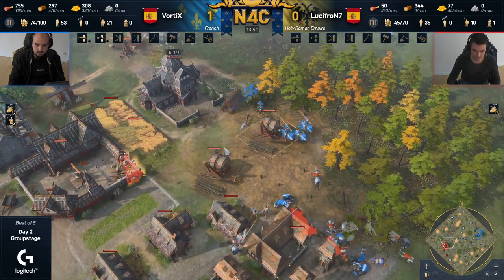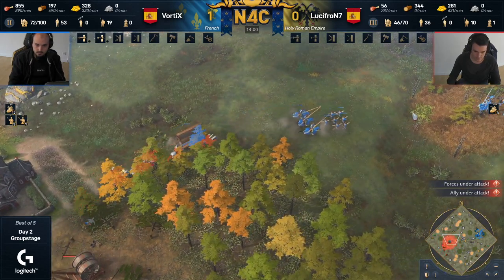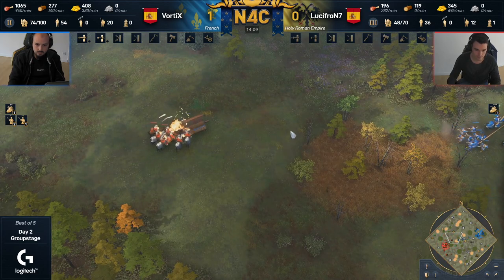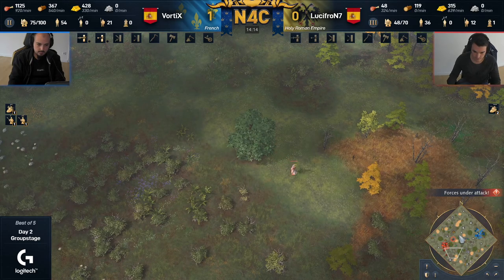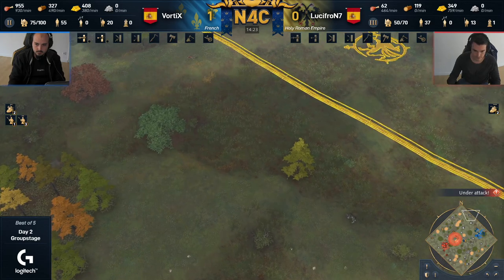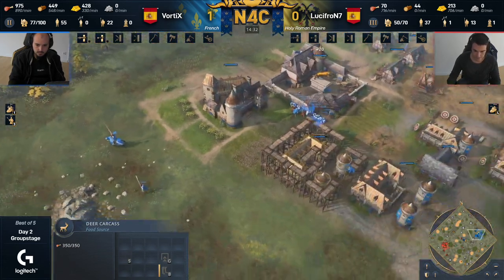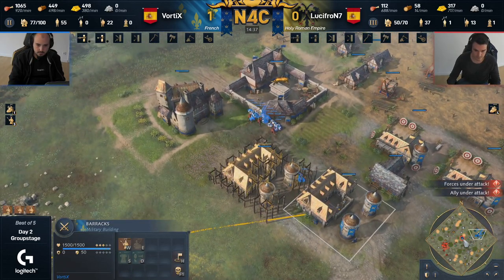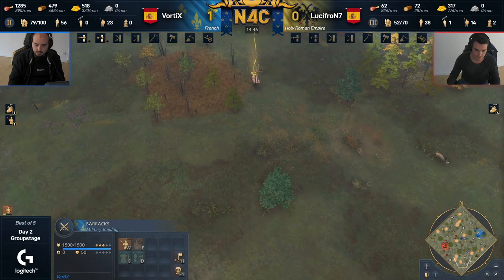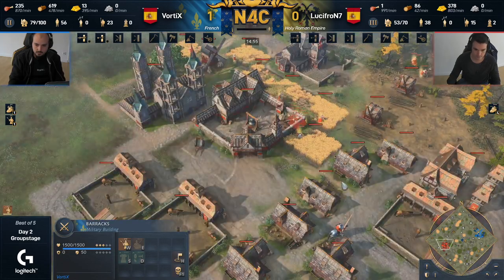If you lose that prelate, your Aachen chapel won't be empowered. But the Holy Roman Empire is managing to hold on — 70 population against 45 roughly. Vortex trying to find another angle, thinking if he blocks that gold it's really good. However, Lucifron is actually on another gold at the bottom there getting better numbers, still without a prelate though. This all comes down to timing — Vortex pushed in and Lucifron managed to get up to castle age, but didn't have the gold to get an extra prelate out. Now he's stuck with five relics on the map and has been in castle age for more than a minute. Ideally as HRE the moment you hit castle age you're picking up at least one or two relics.